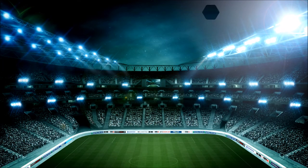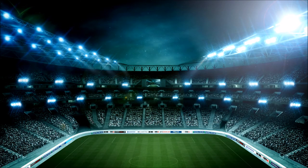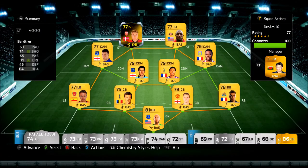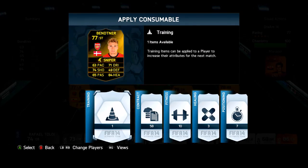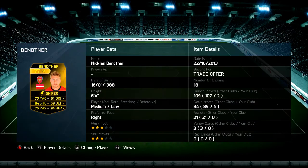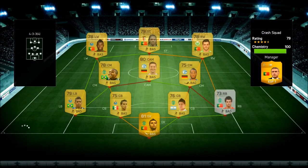We get our first three points from this division. Division 2 is just really hard to win or to actually move up to Division 1, which I've never reached. I'm trying really hard but it's just so hard. So we win that match and get our first three points. Now, on top of the inform card having the sniper chemistry style, we're going to put a plus-10 attributes card on him. Now his stats look beast.